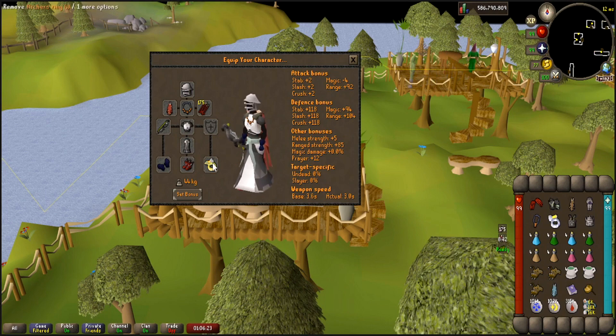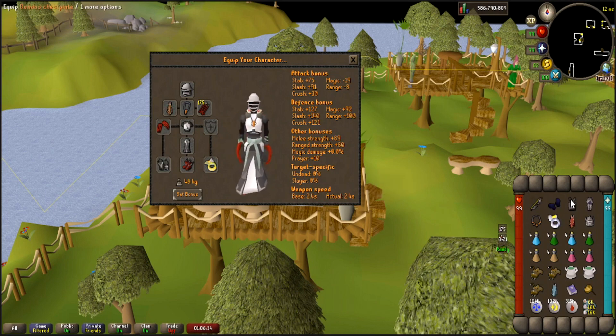So I actually went with Void due to the fact that it is very accurate. That's why we have the ring as well. Also, Tbow just shreds it, but Bova will do just fine — don't worry about that if you don't have a Tbow. For switches, I highly recommend the most strength.